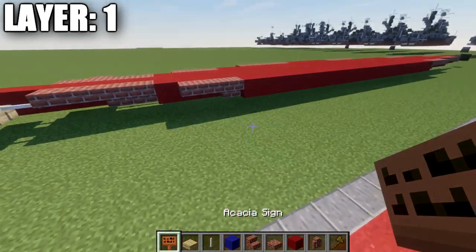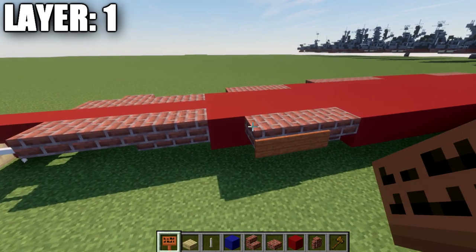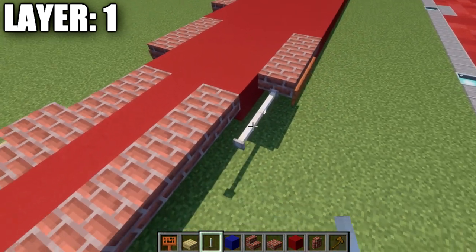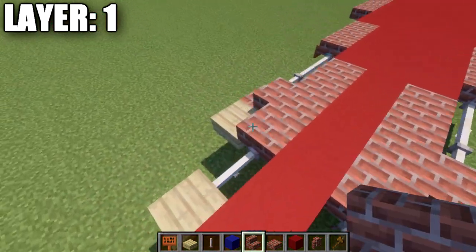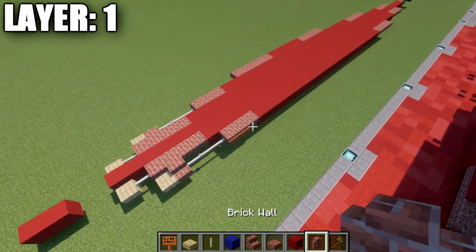On these two top slabs, place two acacia wood signs on the side. Grab end rods and place 3 end rods going back, followed by a brick stair, then a birch wood slab. Once you have that complete, go back up to the front.